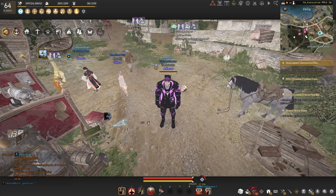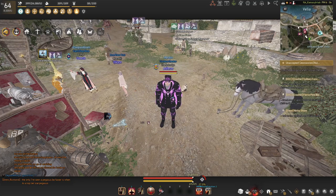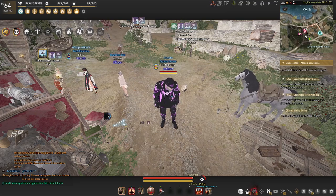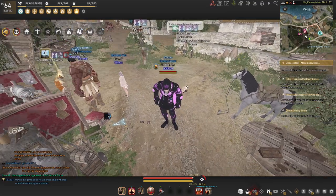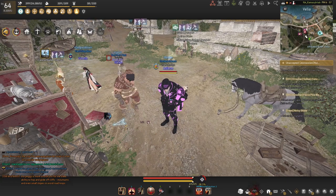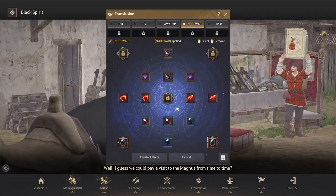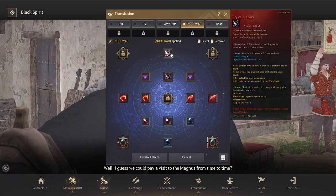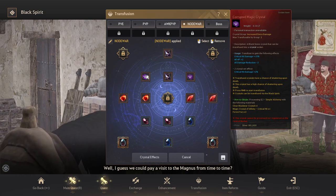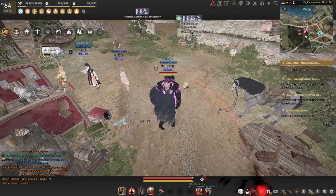Class Discord guides also cover different types of sets based on how much they cost. To find your class Discord, go to the BDO official Discord and find it in the community Discord section. Now, what are crystals? Crystals are basically items that buff your character in specific ways — some do accuracy and ignore resist, some give AP and crit hit damage, some give damage reduction. There's a bunch of stuff crystals do, so they are really nice to have even at the start.